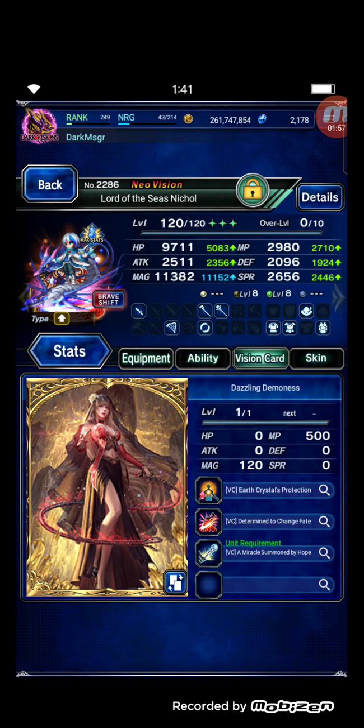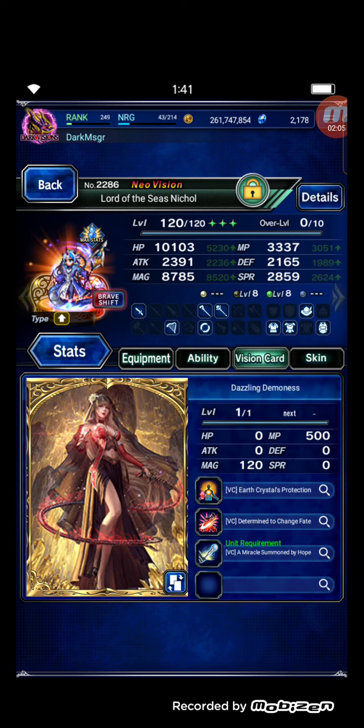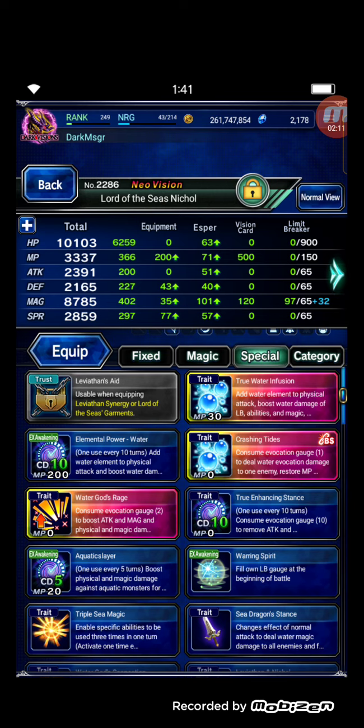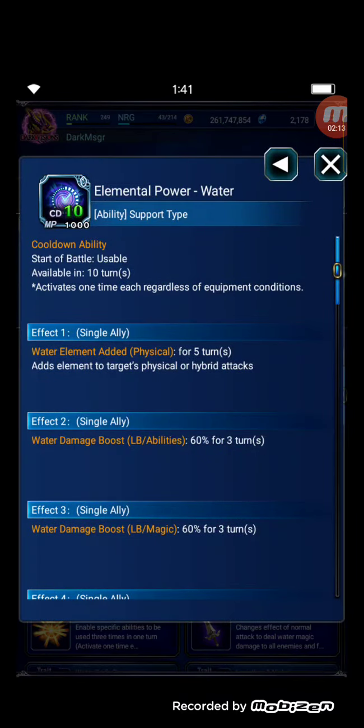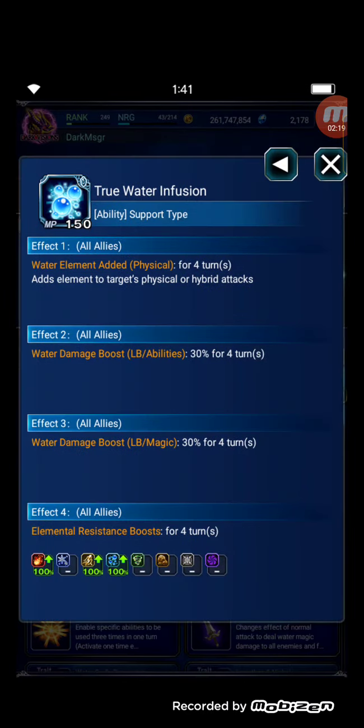Next is C'iel, Lord of the Cynical, used for MP reduction support. Nothing special — just supporting the fight using 60% water elemental amplification and water imbue.